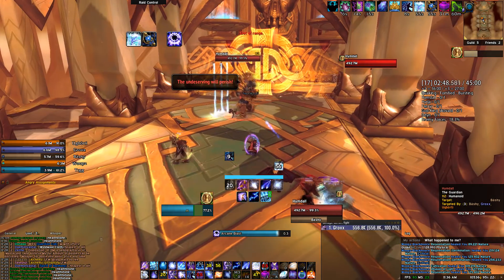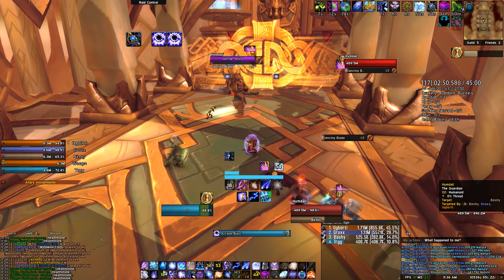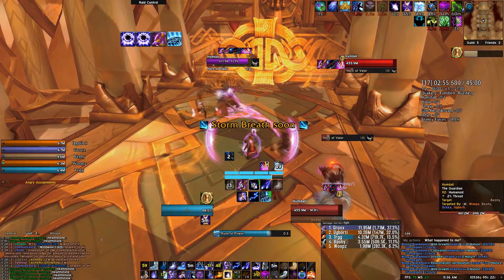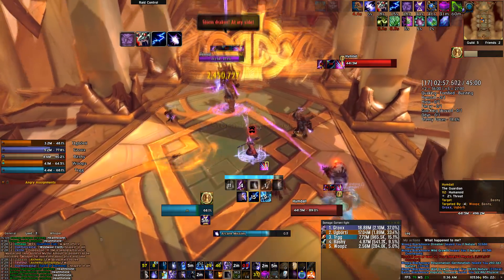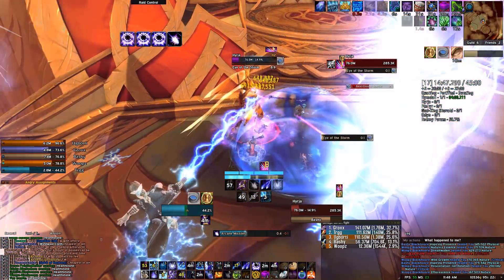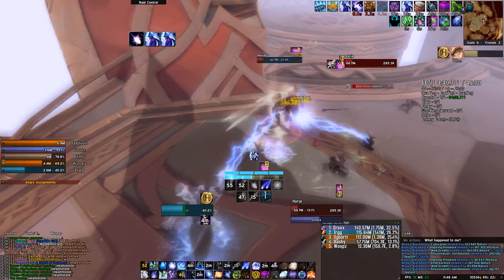Like with all the other mage specs, using Spellsteal to your full advantage will make a difference on those higher keys — like Spellstealing Protective Light from the Stormforge Sentinel in Halls of Valor. Of course, using Shimmer, Greater Invisibility and Ice Block to mitigate hard-hitting abilities will make the healer your best friend.